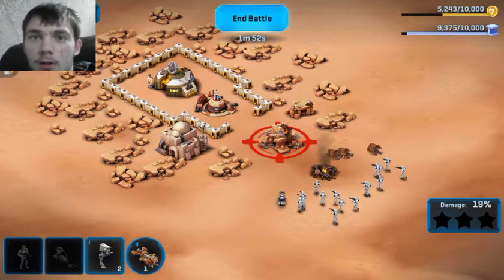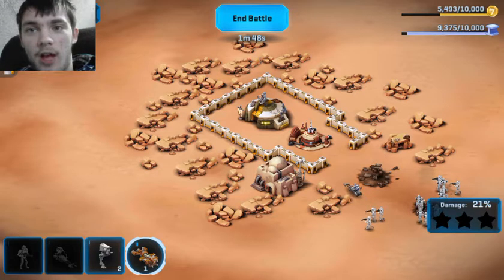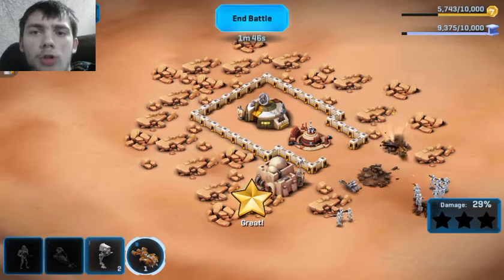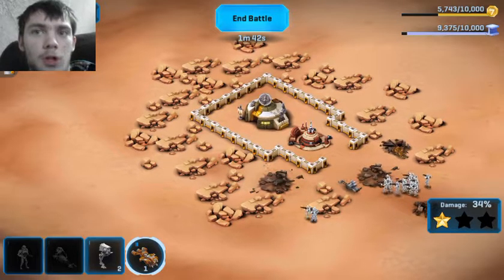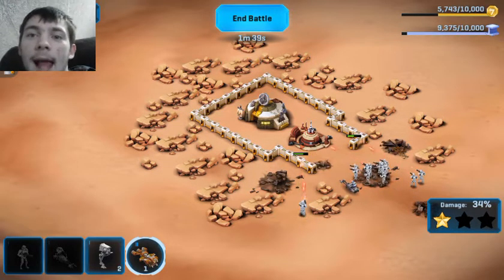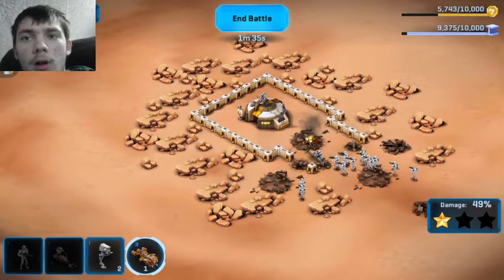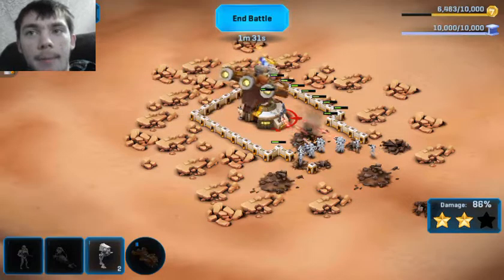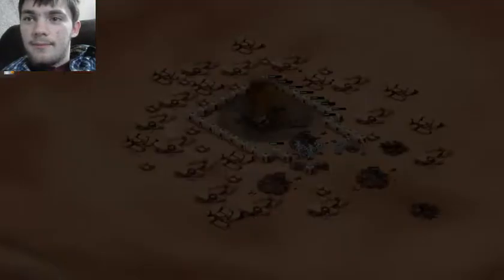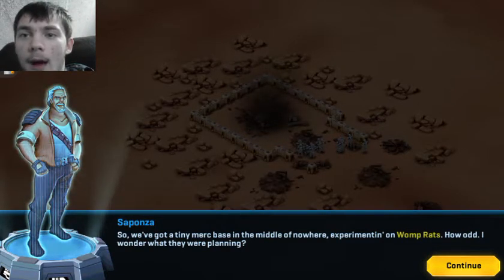One speeder, just to do that. Since this ship doesn't cost anything — sometimes you'll get troops provided to you that don't actually contribute to your factory that you can use in battle. This doesn't happen in battles against other people; it'll just happen in your own story mode. So I'm going to target this building. Absolute carnage and destruction — we've got a tiny merc base in the middle of nowhere experimenting on Womp Rats. How odd.